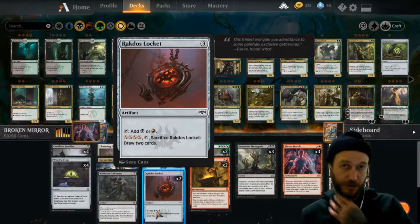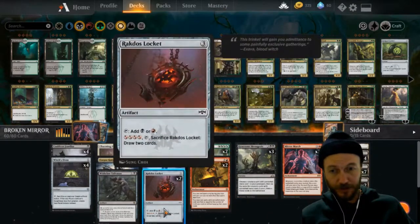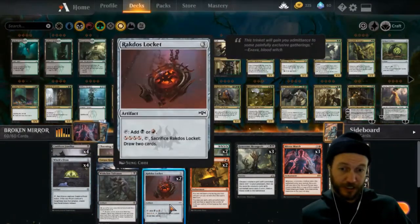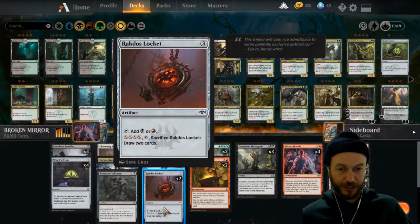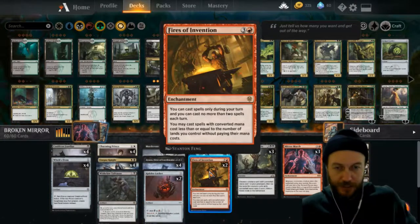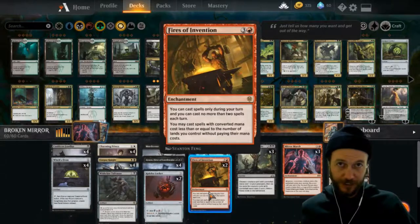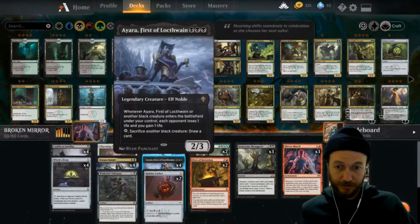I have two Rakdos Lockets because it's a dual ability — it's going to ramp us up to Mirror March, and it's also late-game card draw since we're dumping our hand pretty quickly. All of these guys can go straight under the bus. Then we draw into the deck to play cards with the mirror. I split the amount with Fires of Invention. With seven mana and Fires down, you play a Mirror for free and then play something like an Elf Noble straight away — that's the winning combo.